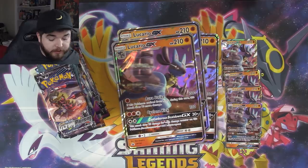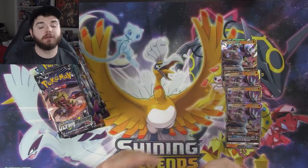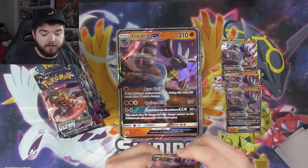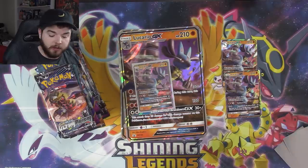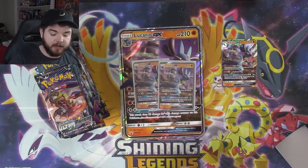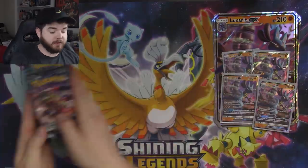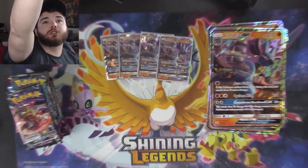Alright, here we go! We've got our four jumbo Lucarios — some big boys. Let's sleeve up our actual Lucario promos. I love these cards; they really are nice, and as of now this is the only way to get them. I expect that to change, just like with Tapa Bulu, where we only could get it in a collection at first and then it got full arts and hyper rares in a later set.